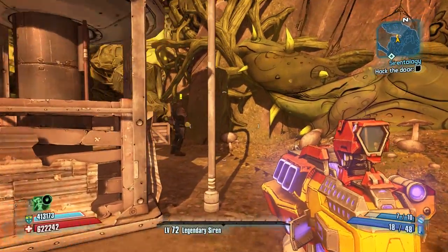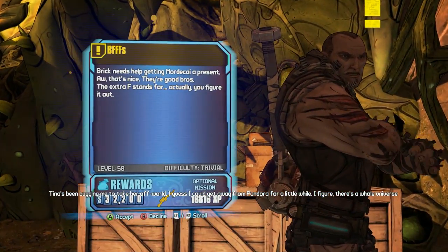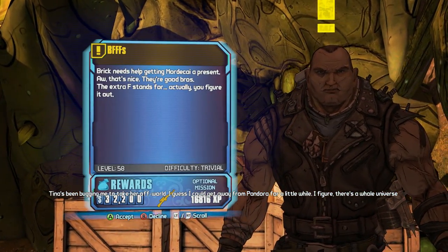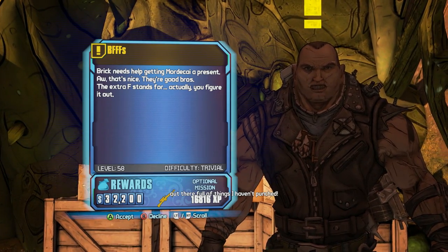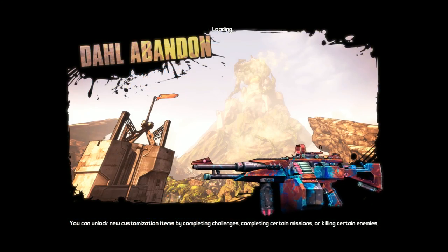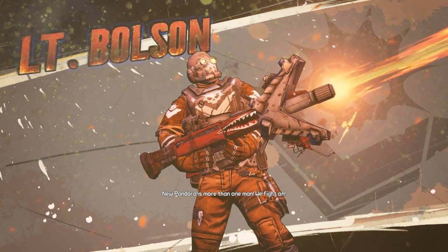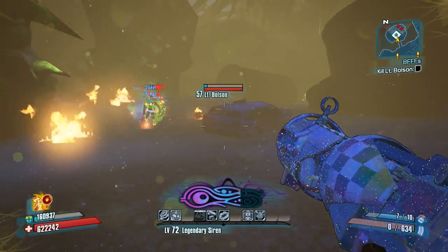You pick up the mission from Brick in the Backburner area and it is called BFFFs. He wants you to go around and fight four lieutenants and pick up rifle parts so he can make a gift for Mordecai. The very first lieutenant on the list is Lieutenant Bolson, who is in the Dahl Abandoned area, and he's the one that drops the rocket launcher.